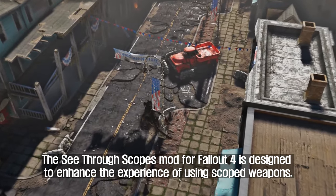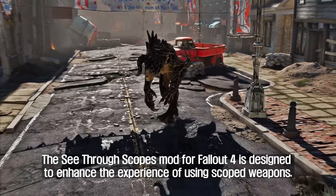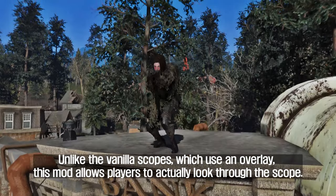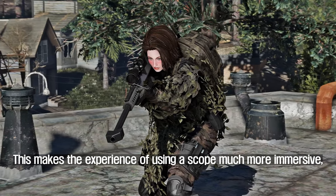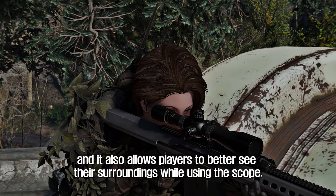The third mod I will introduce to you is See-Through Scopes. The See-Through Scopes mod for Fallout 4 is designed to enhance the experience of using scoped weapons. Unlike the vanilla scopes, which use an overlay, this mod allows players to actually look through the scope. This makes the experience of using a scope much more immersive, and it also allows players to better see their surroundings while using the scope.